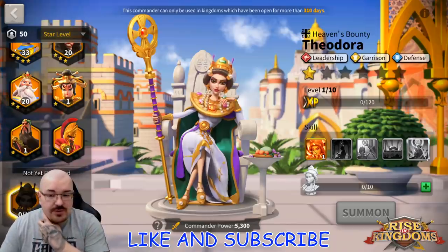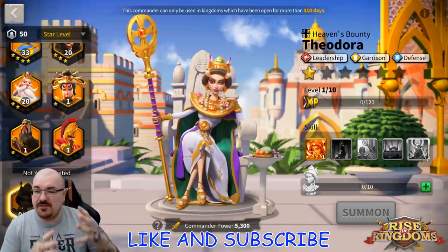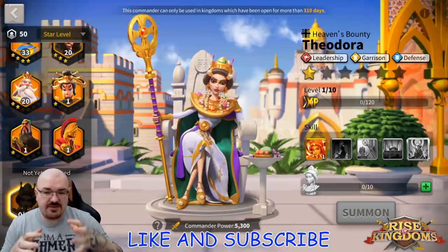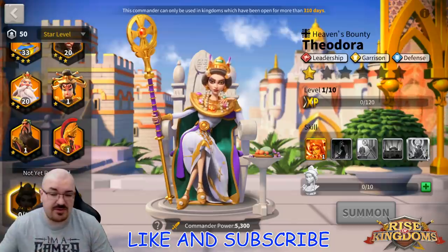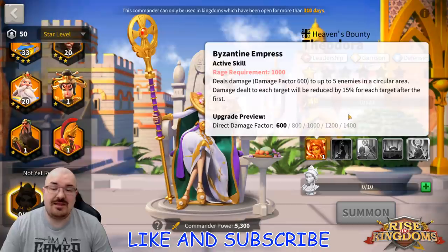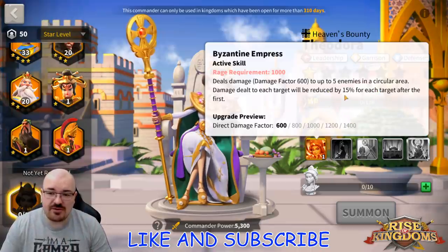I'm going to start with Theodora, and at the end of the video I'll update my review regarding Theodora and YSS. But let's first start with the skills and see what they are actually doing so it's more understandable for everyone. The first skill is just a simple circular AOE damage, also being reduced for each additional target it hits.